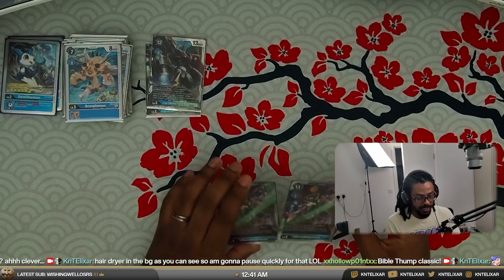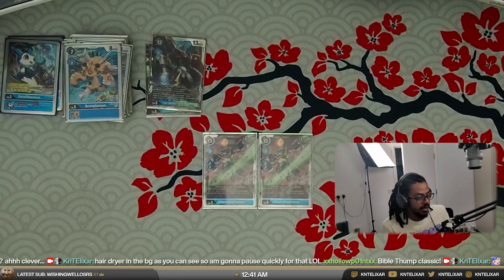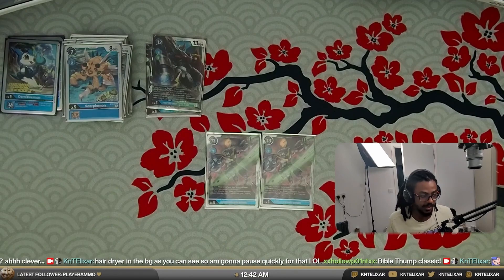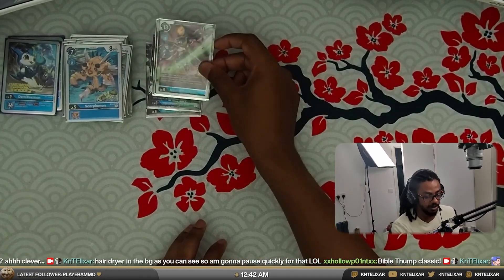The other card you've probably seen in deck profiles is Ulforceveedramon — we're not running four though. This is more focused around the Jellymon stuff. Ulforceveedramon is your main boss monster at level six, 3-cost digivolution so it's not nearly as expensive to build in the back. Whenever one of your blue Tamers becomes suspended, unsuspend this Digimon. And when this Digimon becomes unsuspended during your main phase, gain one memory. It can come out rested and as long as you have a way of suspending the Tamer it can unsuspend itself and gain memory back. 11k does make it a little bit weak, which is why we have another option for board clearing.